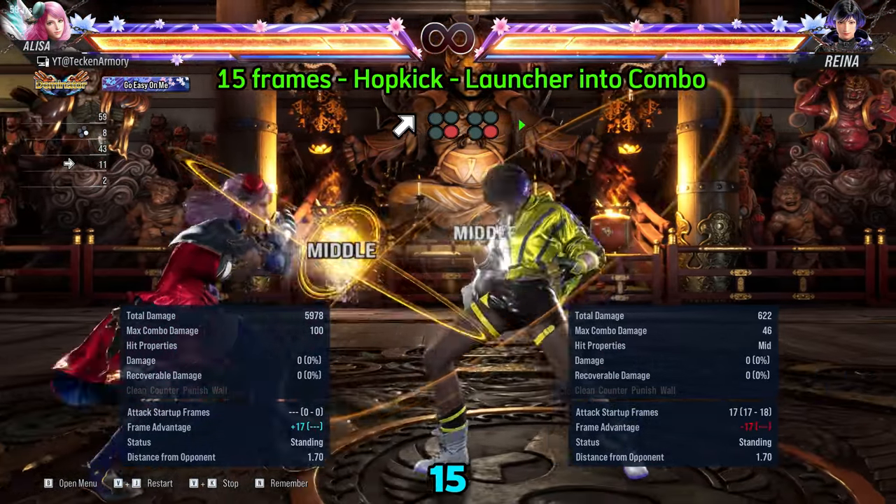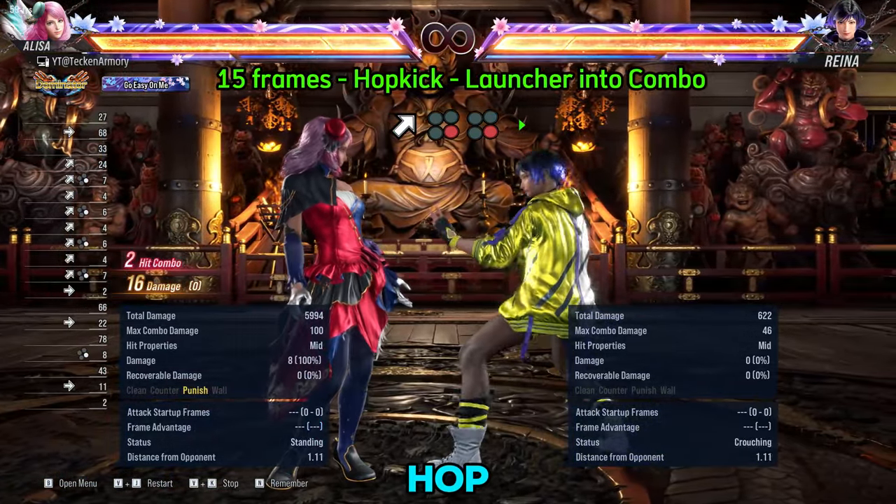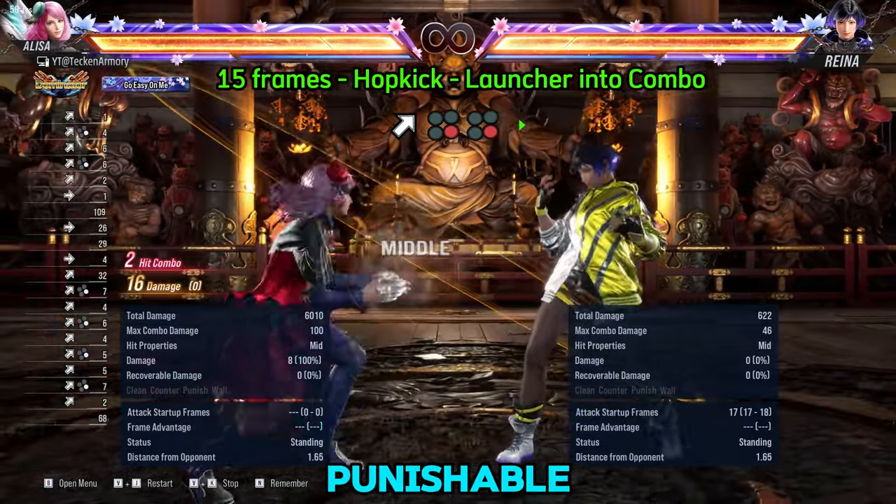At 15 frames we can use Elisa's 15F launchers. One of these is her Hop Kick — this is her fastest standard launcher, used to punish launch punishable moves.